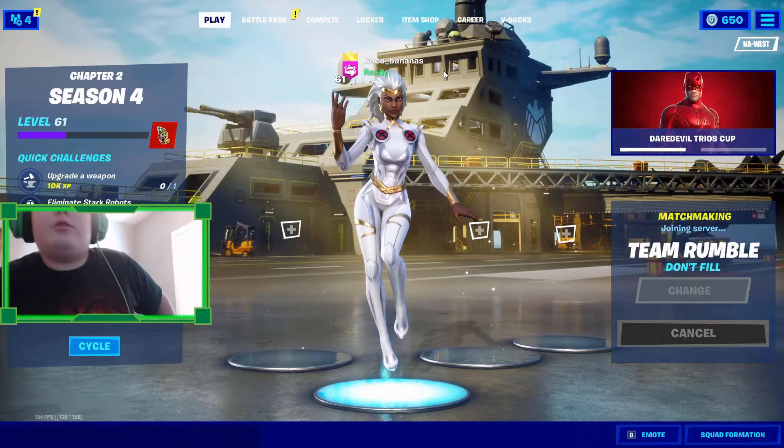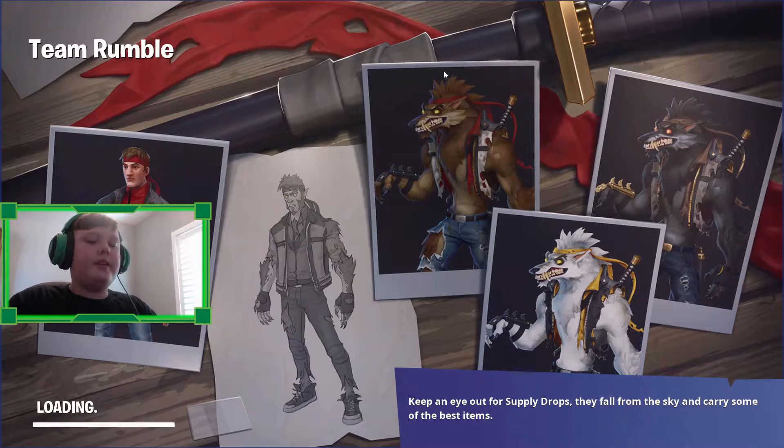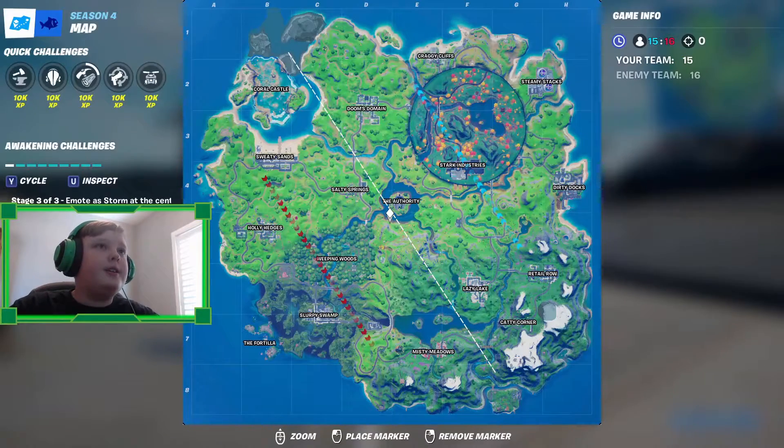Obviously in any game mode you play, the storm circle is different for everybody, so it will be different for you when you play. Don't think it's just this one storm circle — it's different for every single person. It will form anywhere within the white circle boundary on the map.